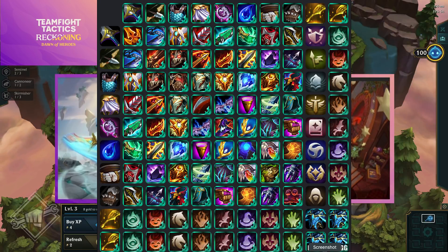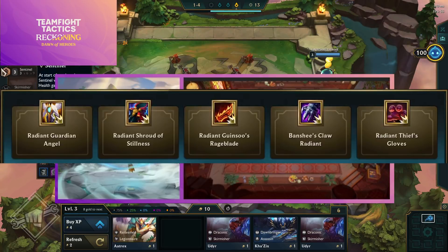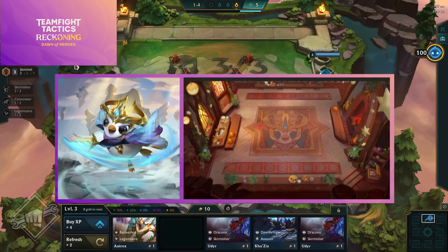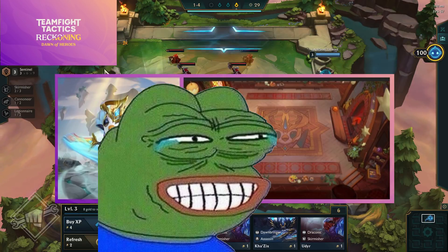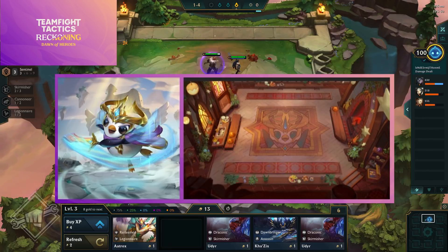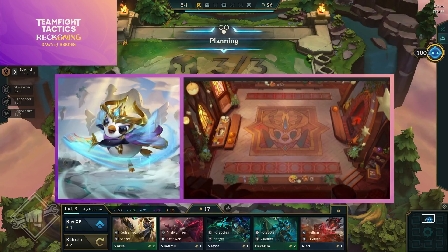One of the biggest changes is all the shadow items are gone and we're getting a new set of radiant items. Radiant items are items you can only get one of each game, and you get them from an armory on stage 3-6. The previous stage 3-2 armory is moved to 3-6, and it now shows you five radiant items — designed so there's always something good for your team.